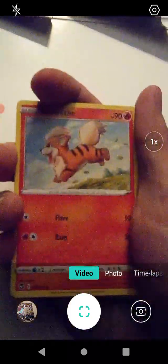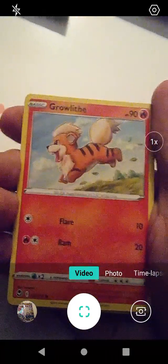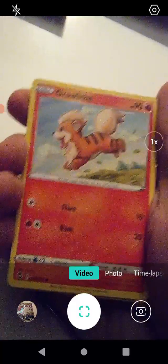And we are back! We're going to put Regidrago up there and do this one next. Looks like we're starting off with Growlithe - that's always nice. Special card right here. We have a happy-looking Growlithe with Flare and Ram - Ram being Beldrum's move in the card game, and Flare being Ponyta's move, maybe Growlithe's move also.